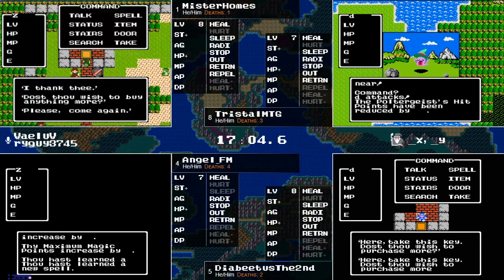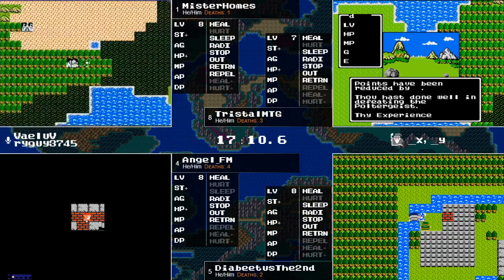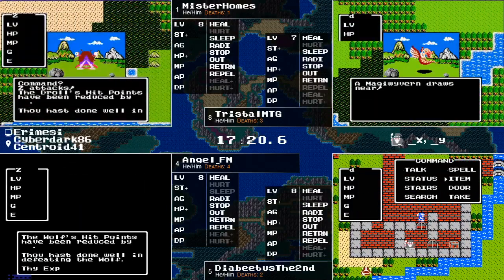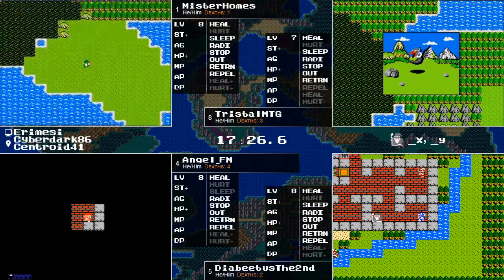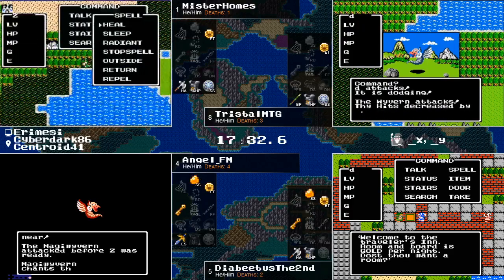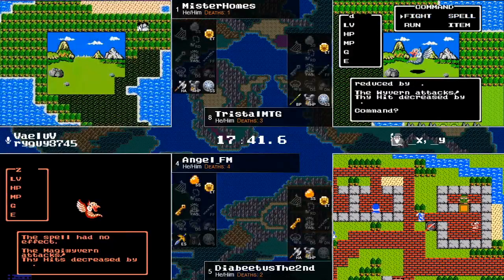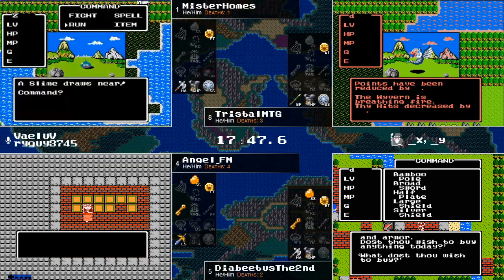Diabetes will probably do something similar to Angel — find Swamp Cave just south, as Angel gets level eight and some spells outside and Repel. Angel gets level eight outside Swamp Cave. Mr. Holmes also picked up the Silver Shield, so we have two different equipment builds occurring: one set focusing more on the grind, others on exploration. The exploration is really paying off with the Sword being picked up, keys, and all of that. Angel gets killed before finishing off the Magiwyvern — apparently those silver shields are not that expensive, so it would not be surprising if Angel and Diabetes get theirs very shortly.